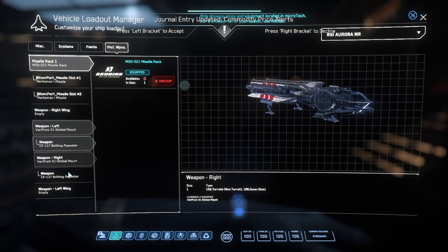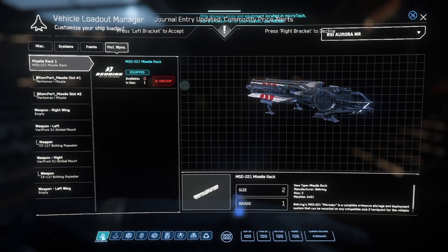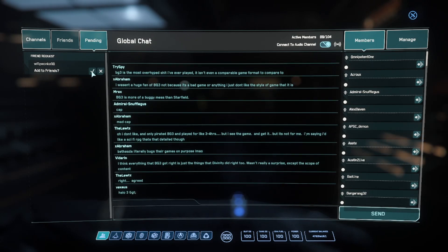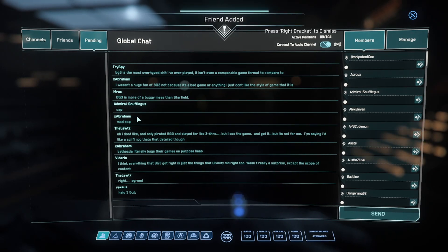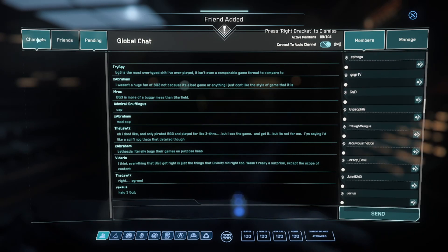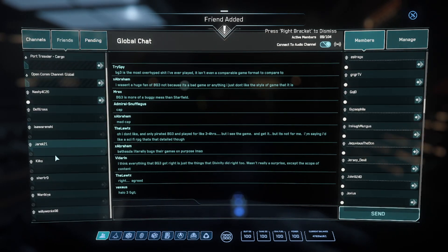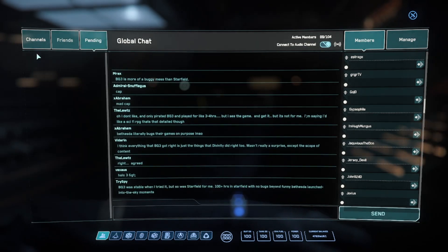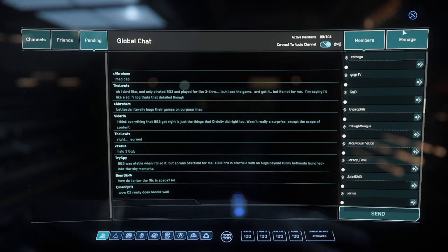This is your ComLink — it's like your F11. I've got a friend request from lilywonka98 from the org — I'll just accept it. You can see all chat here and also see who's in your server. If you're in a party it would show up here. Your friends list is here and you can right-click people to invite them to your party.